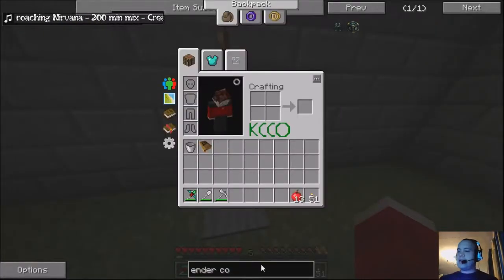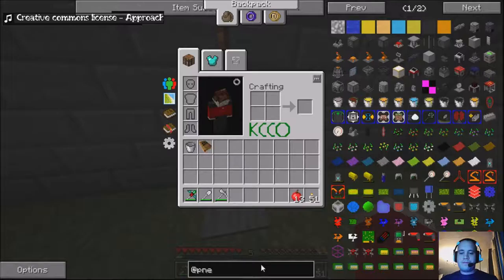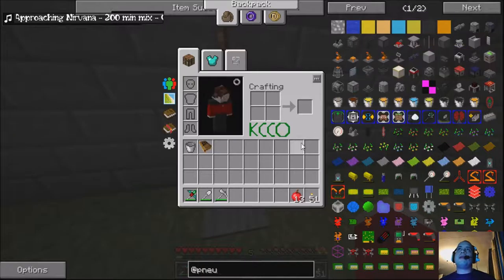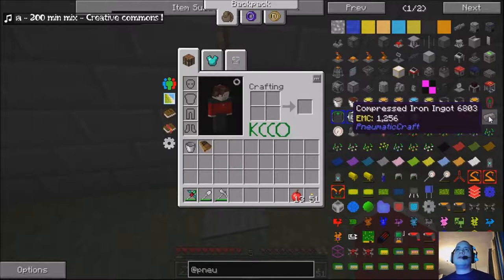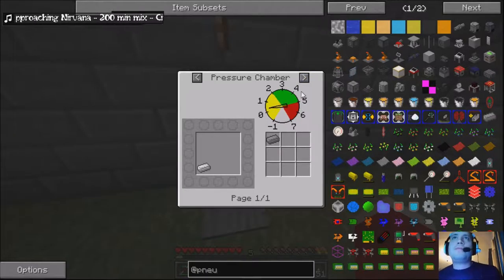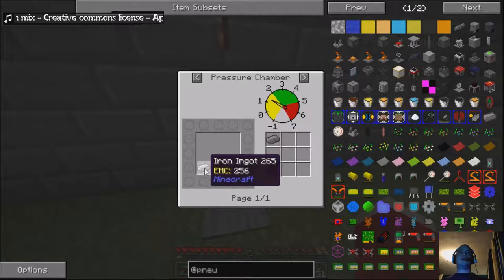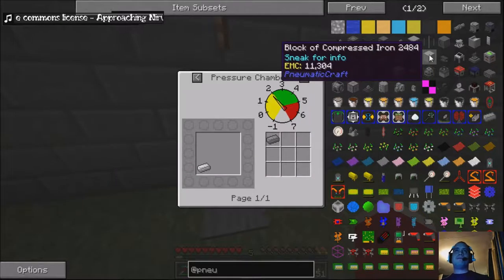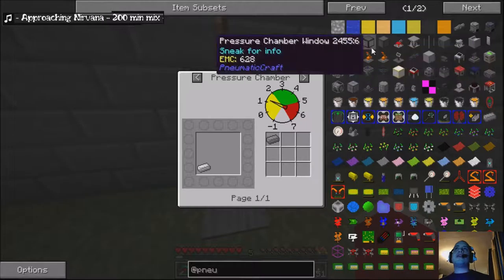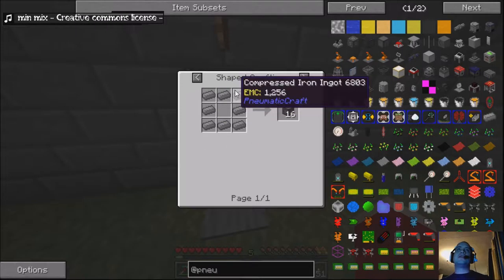I know I need to get into Pneumatic Craft to be able to get into Mechanism. I haven't played Pneumatic Craft for a long time so we need this compressed iron ingot. I'm pretty sure you make that with explosives - you literally blow up iron to make it. Pressure chamber valve, pressure chamber window, pressure chamber wall - that's all the compressed iron ingots.